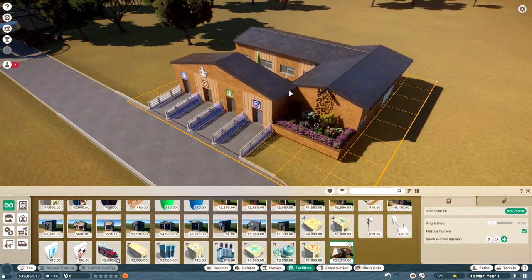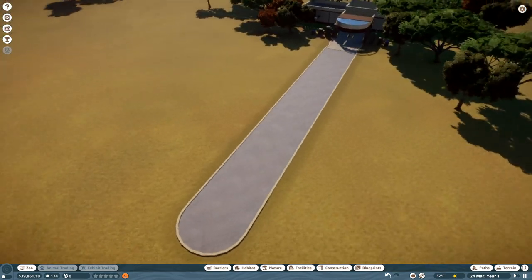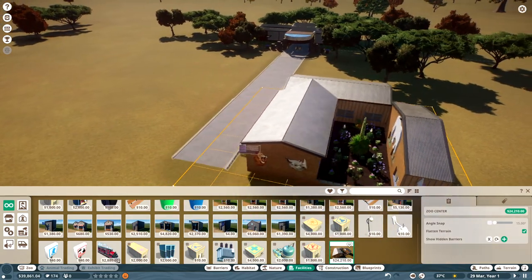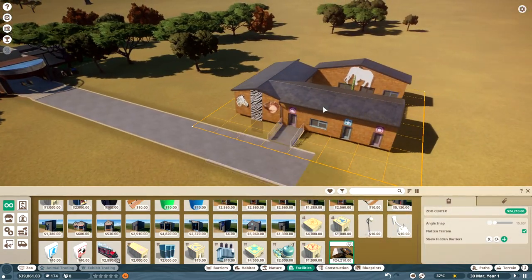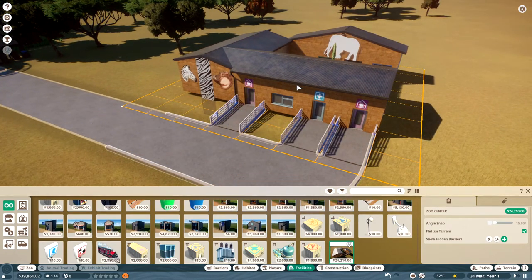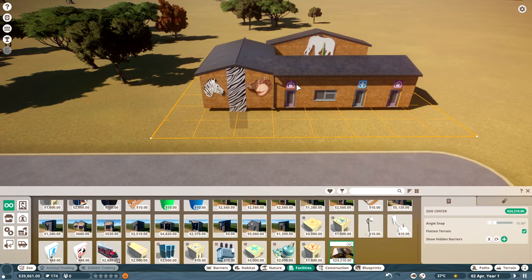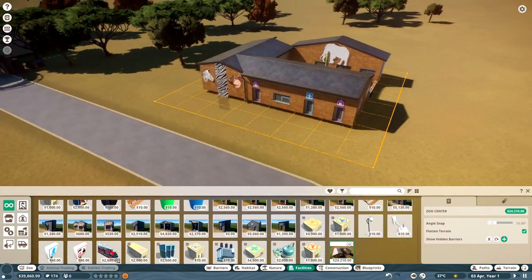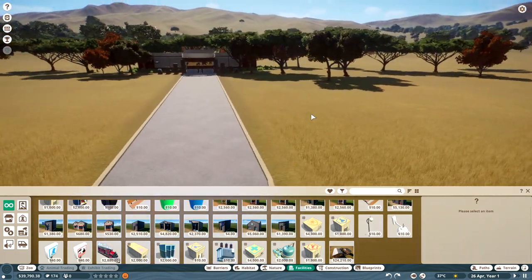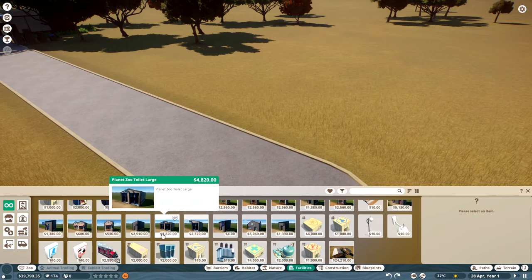So first, where do we want our first exhibit? I figured somewhere around here. One thing to know is that guests do not like to see the staff buildings, so you'd want to place these somewhere guests won't be walking. However, something's keeping it from being placed on the ground properly — it's going through the ground and creating ditches — so I guess we won't be doing that.